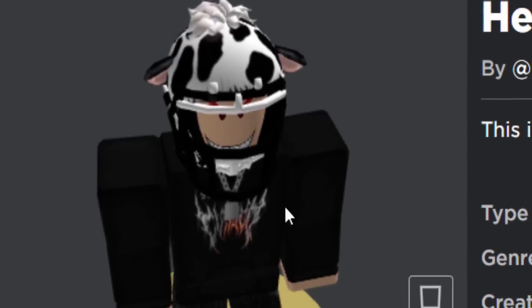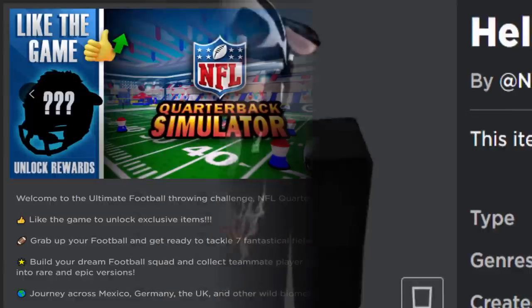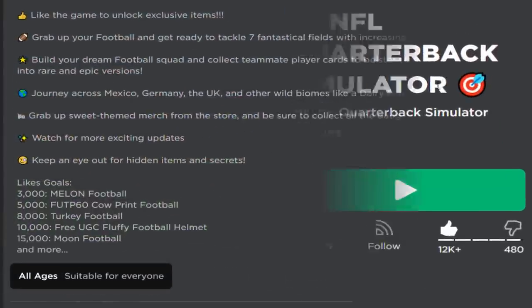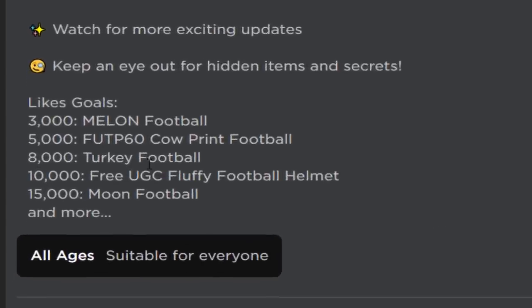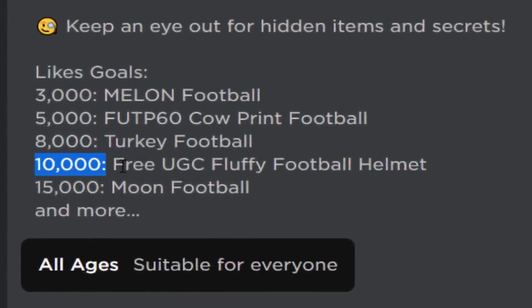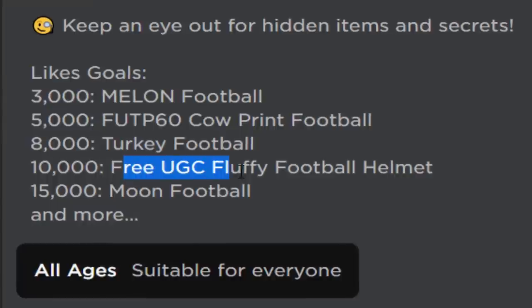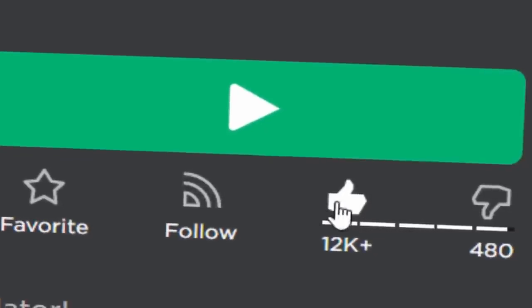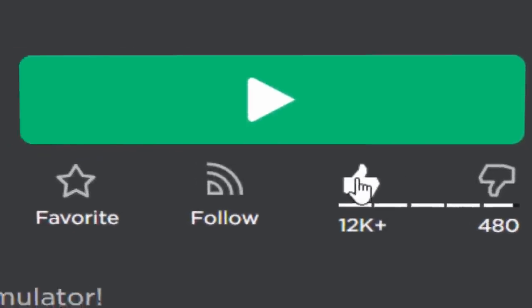If you'd like to get this, luckily it's incredibly easy. We are going to be playing the game NFL Quarterback Simulator, and this free accessory is available because of a like goal — the game got 10,000 likes, which is why we can get the free UGC fluffy football helmet. Make sure to like the game if you haven't already, as there might be more free stuff coming out soon.